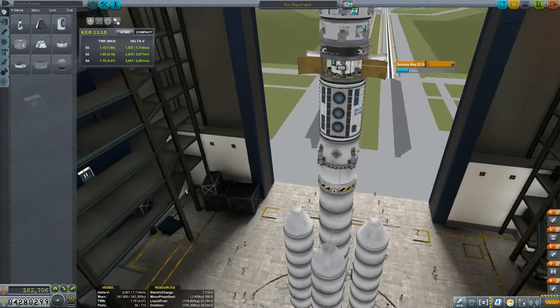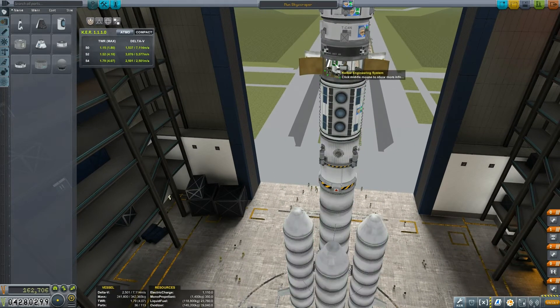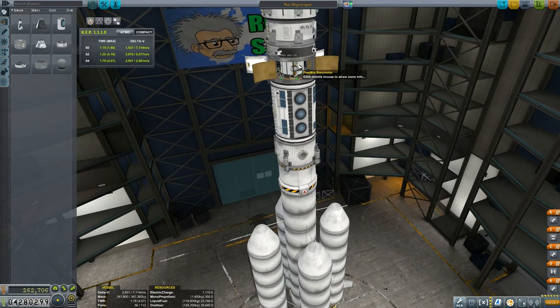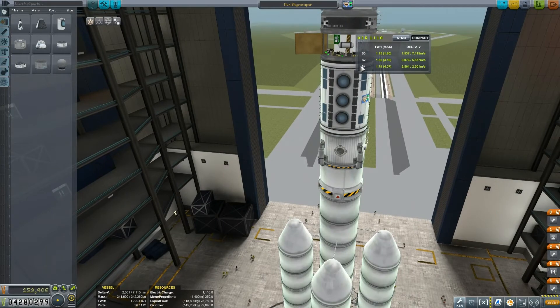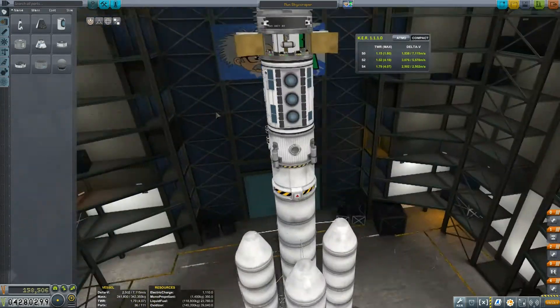Inside here I like my little service bays. We have the Science Junior, two mystery goo containers, loads of batteries, a little barometer and a temperature gauge. Actually we've got two barometers — let's just put one there. Have a little look around the other side, and we've got two temperature gauges — we'll just put that one there then. Lovely jubbly.